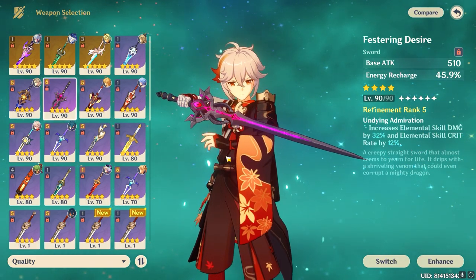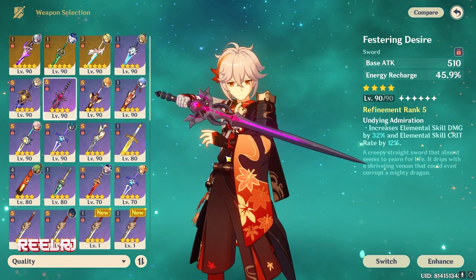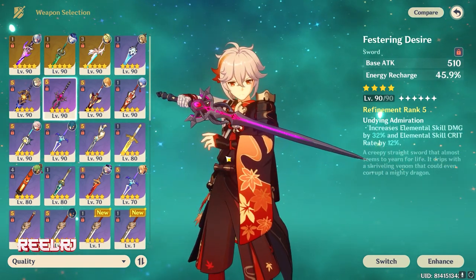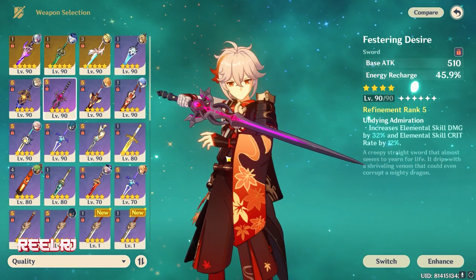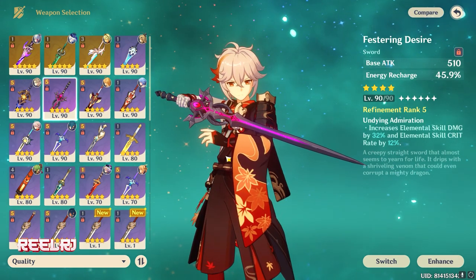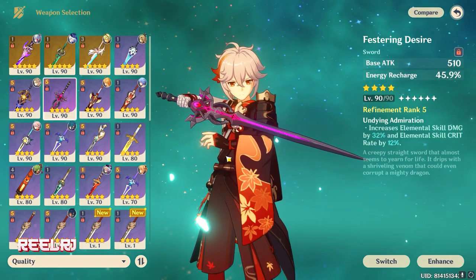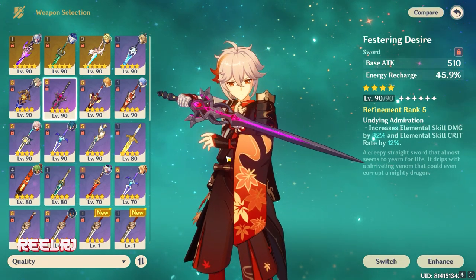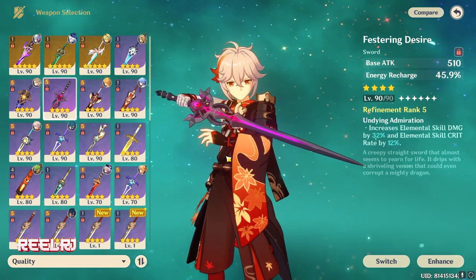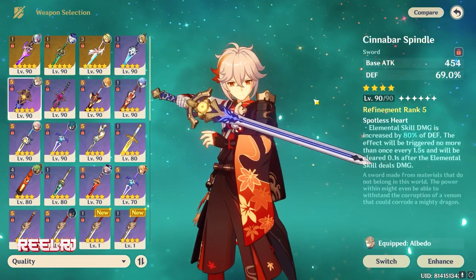The second bonus weapon is Festering Desire, also event-exclusive so you can't obtain it anymore. It gives 510 base attack and 45% energy recharge. While Chiori doesn't need much energy given her burst only costs 50, the passive is excellent: increases elemental skill damage by 32% and elemental skill crit rate by 12%. Both bonus weapons — Festering Desire and Cinnabar Spindle — are very usable on Chiori.